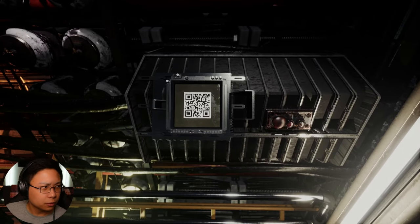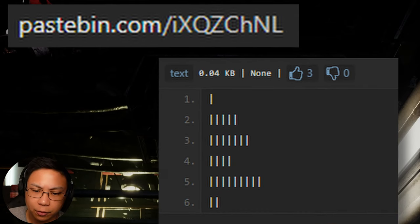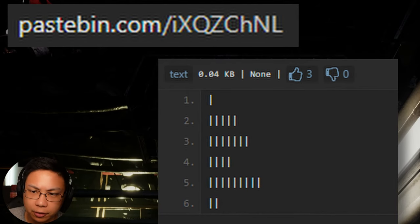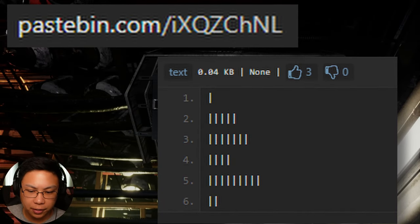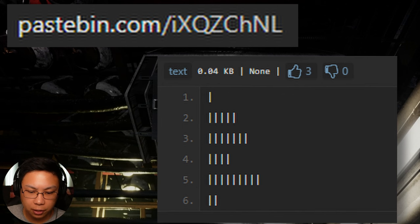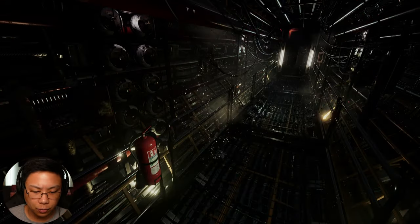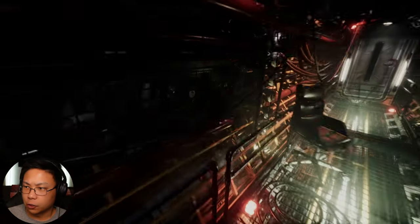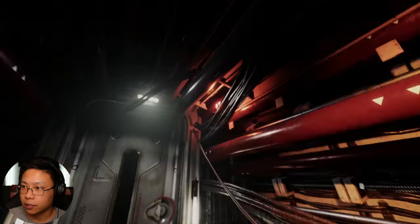Are we supposed to scan this with our phone? Let me get my phone out here and check it. It took me to a thread and everybody's talking about the puzzle. Find buttons in the hallway corresponding to each amount of dashes — button closest to the doors too. I can't see exactly what I have here, it just shows lines. We need to find the control boxes; there's six control boxes it looks like.